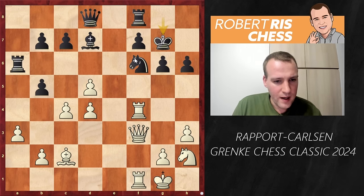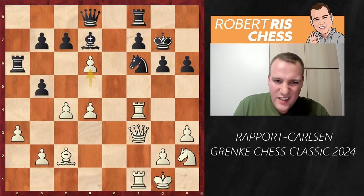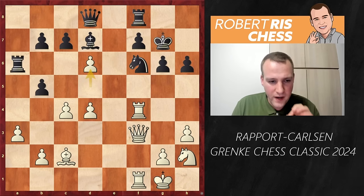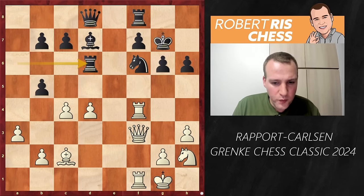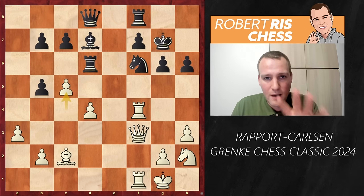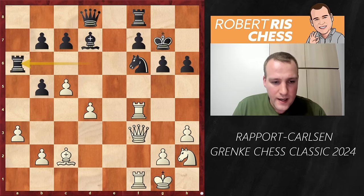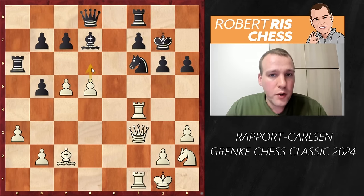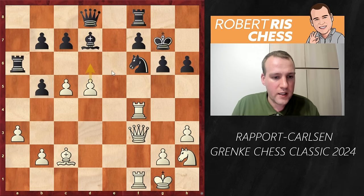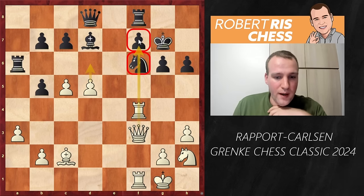White continues very powerfully with Qf3, hitting the knight on f6. Kg7, and the knight is three times attacked and three times defended. But the key move here is d6 — White gives back the pawn, closing the sixth rank, ready to take on f6. The only move is Rxd6, but now White stabilizes the center. Hitting the rook on d6 — if the rook goes away, White plays d5 and reintroduces the d6 interference idea, and there's no good way for Black to keep the knight supported.